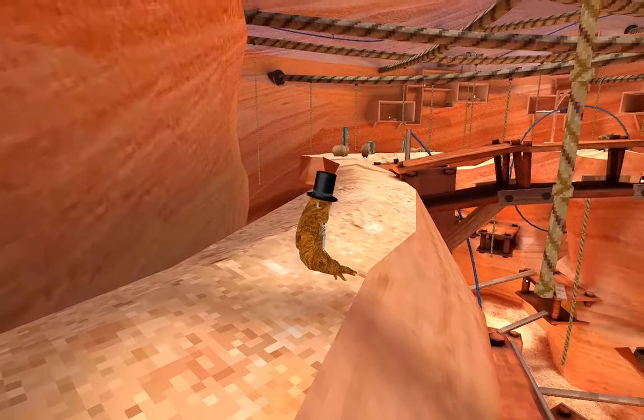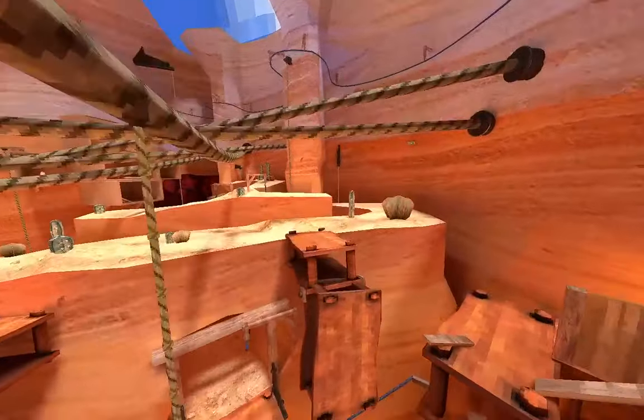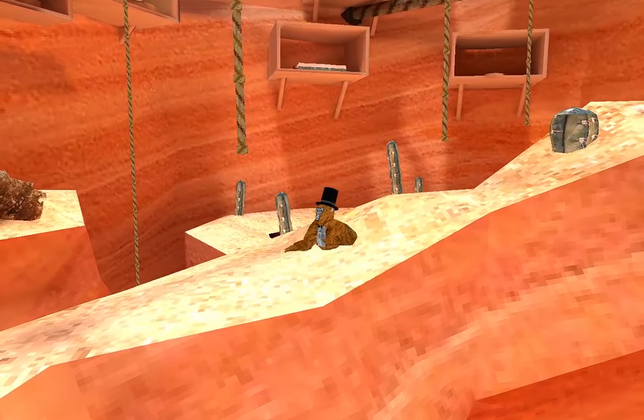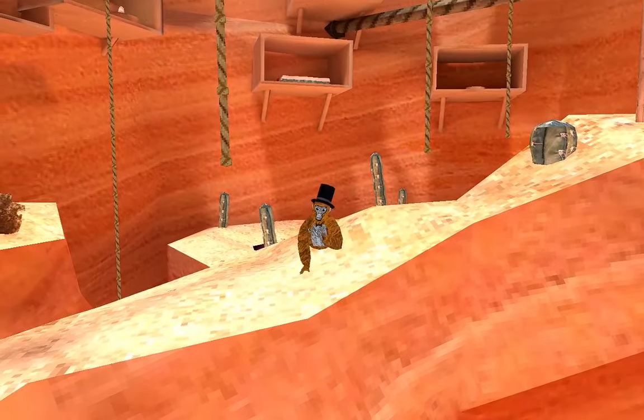So you want to start off by swinging the rope, like that, and then just wait for it to swing back and swing. It takes a bit of time to learn, but you'll get it eventually. You could also use it for different ropes, like this one right here. This one is actually the one I used to go to the Wind Barrier. You can get out of the map with this.